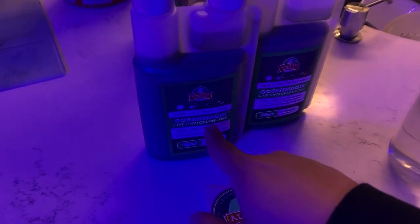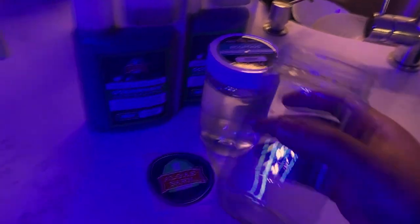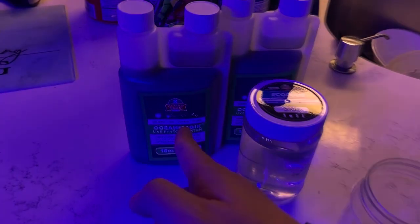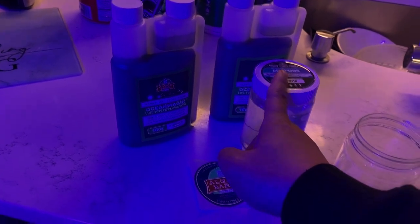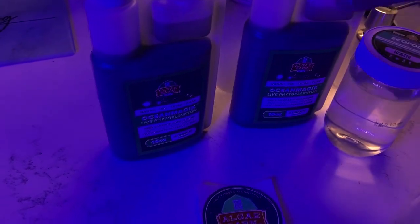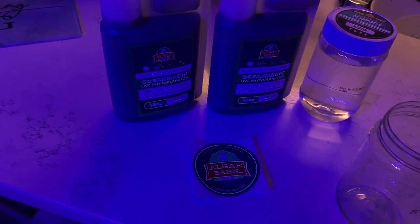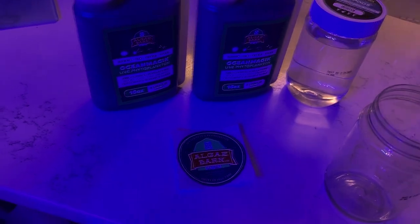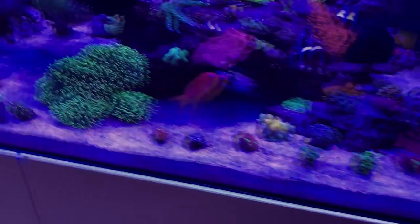Just got this in today as well — Algae Barn. We've got to re-up on the Ocean Magic and the Ecopods. I already dumped one of them into the tank. If you want Algae Barn Ocean Magic and Ecopods, definitely use my code REFRNYC — I think you get 15% off. I get this in monthly. Basically phytoplankton: feeds the pods, feeds your corals, and outcompetes nuisance algae. So if you're having cyano or hair algae, the phytoplankton will help compete against those.